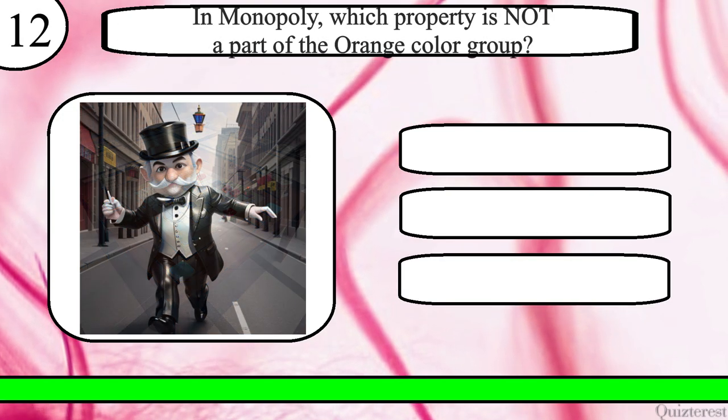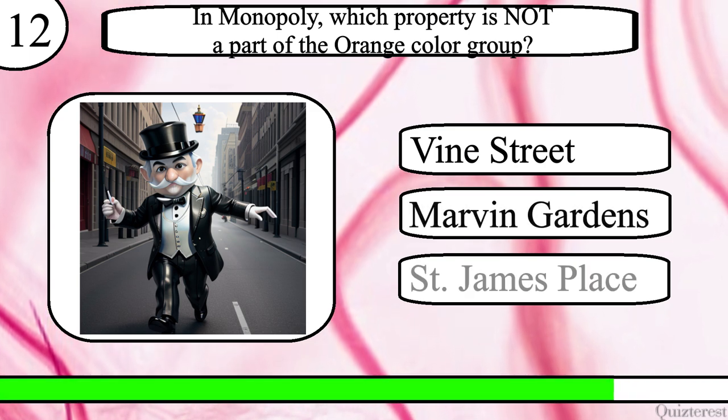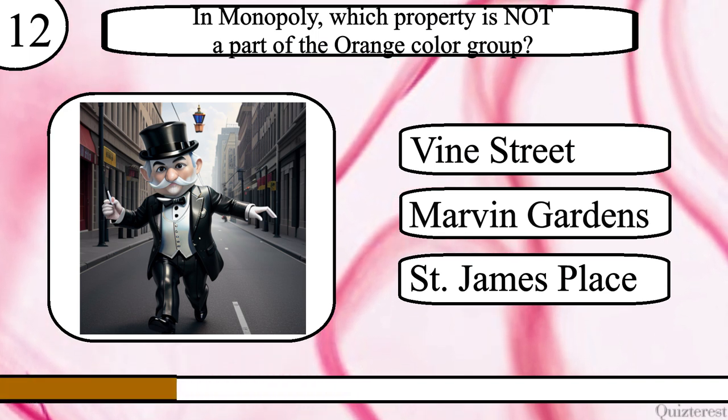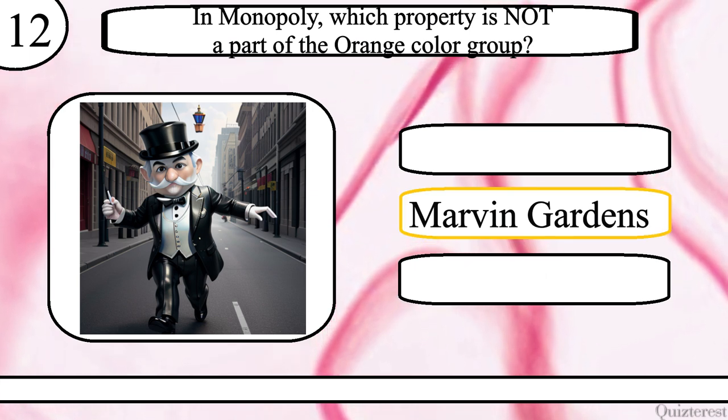Question 12. In Monopoly, which property is not part of the orange colour group? Vine Street, Marvin Gardens or St James Place? The correct answer is Marvin Gardens.